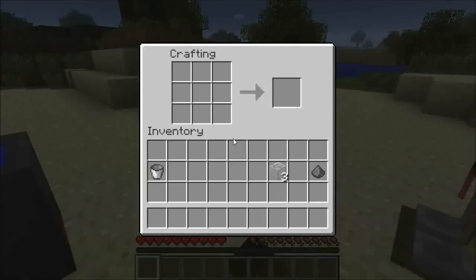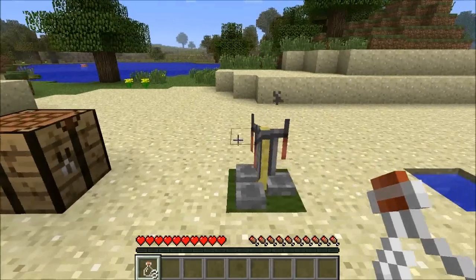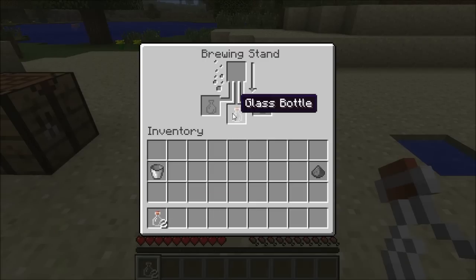To actually use the brewing stand, we're going to have to get some glass bottles. Three pieces of glass in a V-shape gives us three bottles. While we can in theory put them in the stand, it won't actually do anything at this stage because we need to fill them up with water.